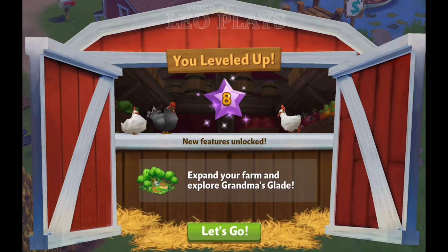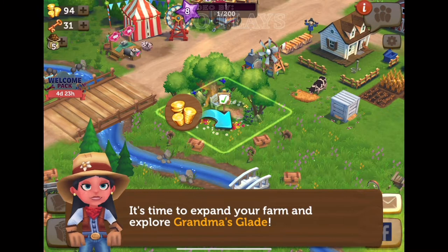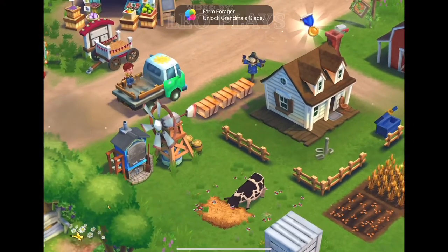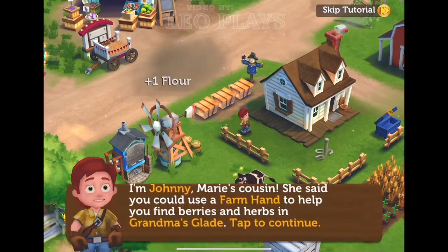Level 8, you will get to explore Grandma's Glade. But first, you have to purchase it with coins. To explore Grandma's Glade, you will need a helping hand from other players — in this case, Chani.